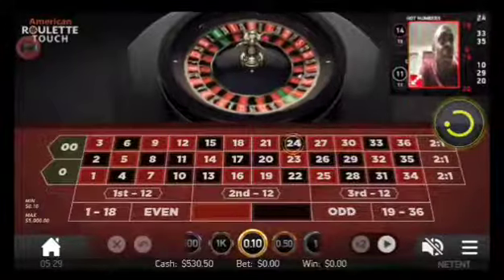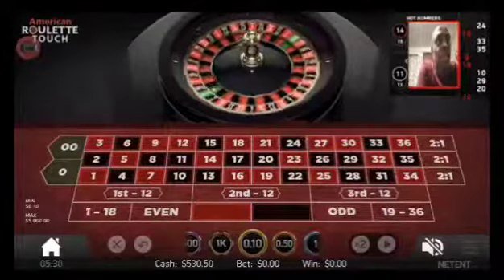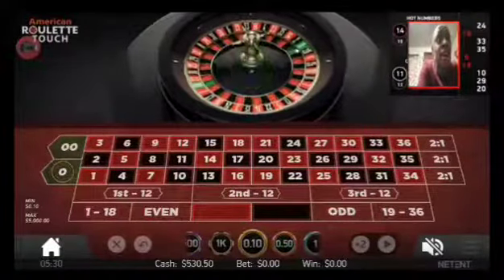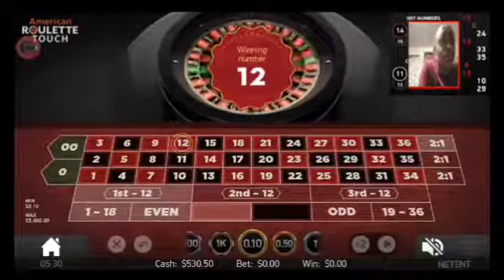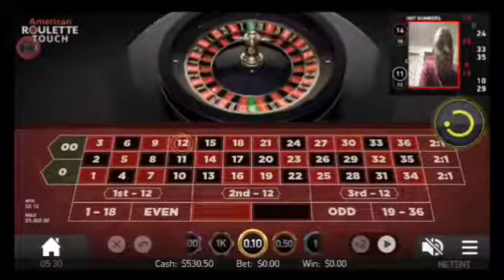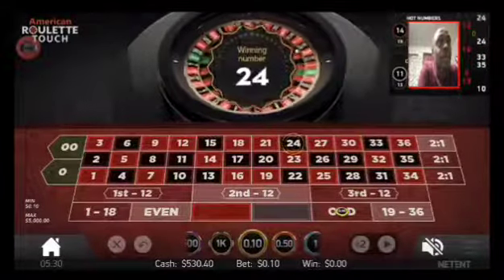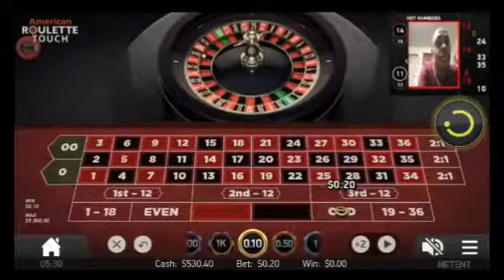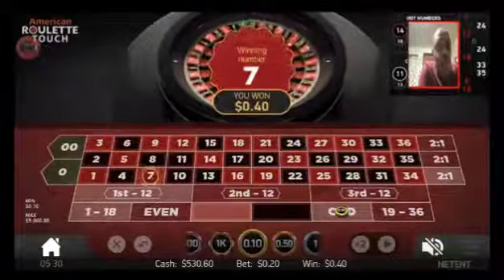Right now we got 24, 16, and 33 in the corner. There are no three evens and no three odds in a row. When green pops up, ignore that. Now we got 12, 24, and 16 — those are even numbers — so we're going to play odd, 10 cents on odd, and martingale up until we win on odd. I won.